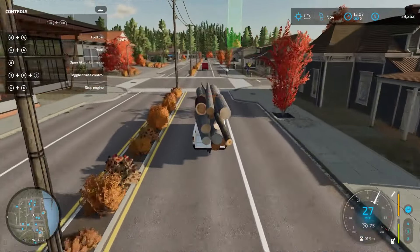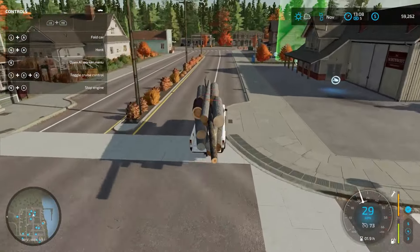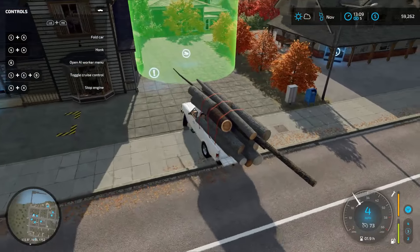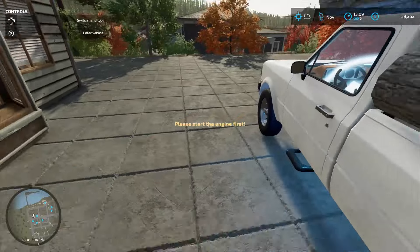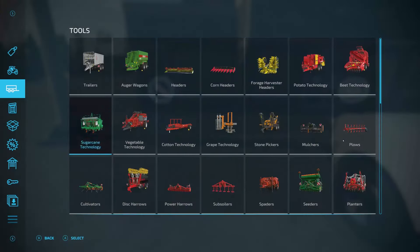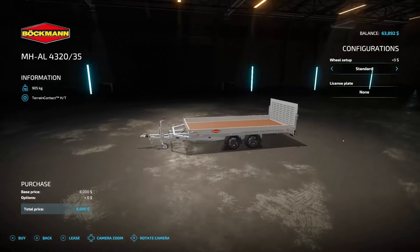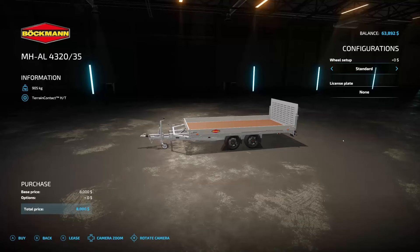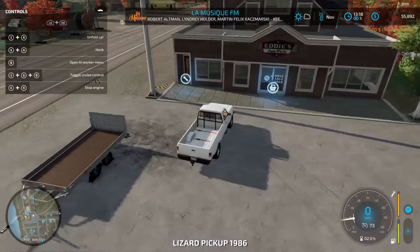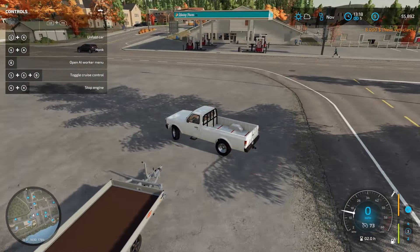It's now the middle of November and we're making our first sale in November at the woodturner - I thought there were only two sell spots but there's actually a couple more. We got $4,600 for that load, including a little dead wood. The first order of business is buying a miscellaneous trailer - costs $8,000, with a couple of different wheel setups. We'll go with standard. This should allow us to carry some more wood.